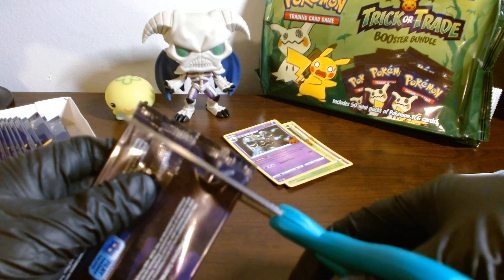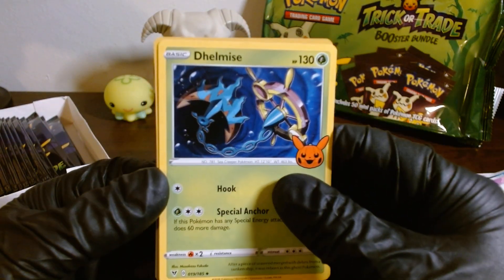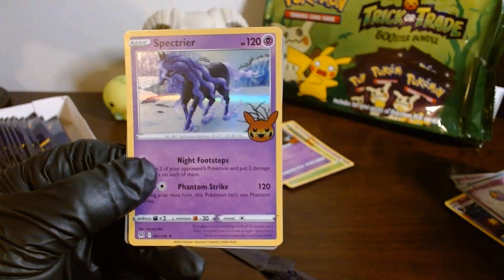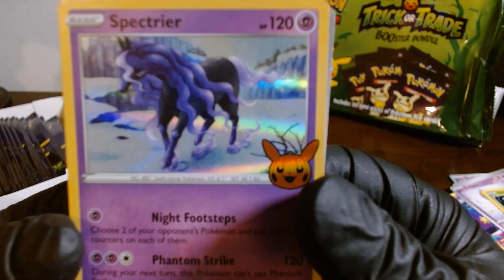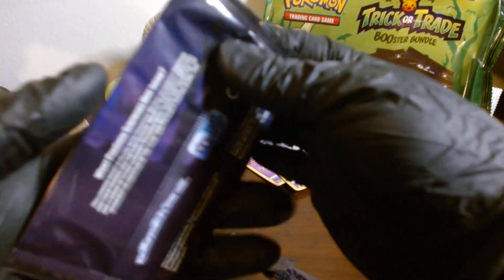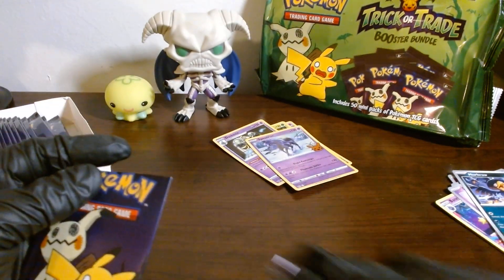I've been wanting to get scissors to start struggling a little less with them. We got ourselves — I don't even know what this is called — a Delmise, a Spectrier. That's new, I've never seen that one, and a Murkrow. Also the bend is still present, so I believe it's just part of the packaging. The package isn't that great to begin with, so I guess it is what it is.